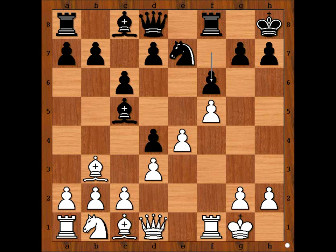What would you do? How would you launch the attack on the black king? Bishop to f4 doesn't look too bad, does it?